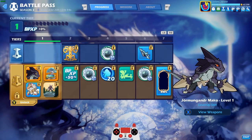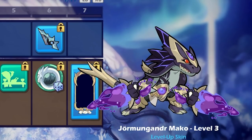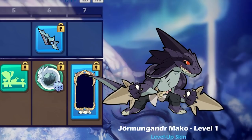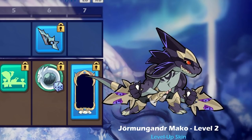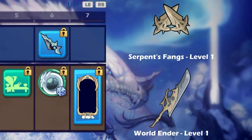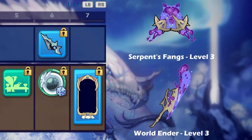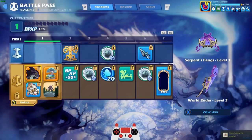Let's look at what we get if we buy premium. You get Jormungandr Mako, which levels up as you progress in the Battle Pass. Looks amazing. Let's take a look at the weapons — oh my goodness, look at the Greatsword. Level 1, level 2, and level 3. I have no idea what that purpley liquid stuff is supposed to be but it's pretty cool looking. Very standout. It's animated.